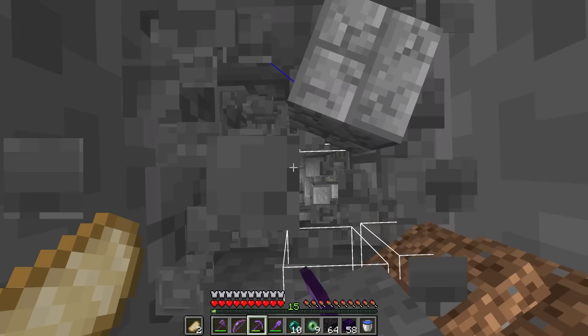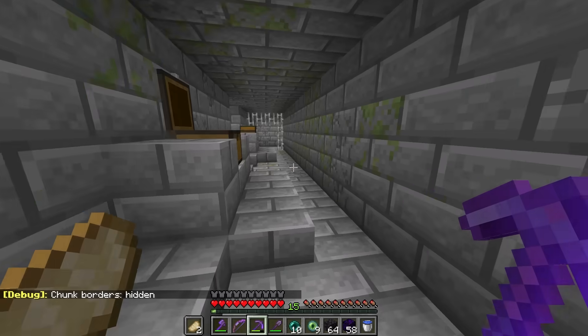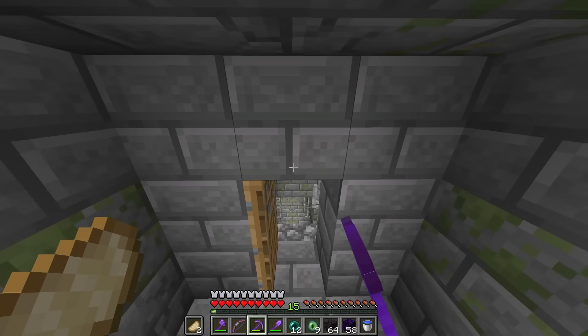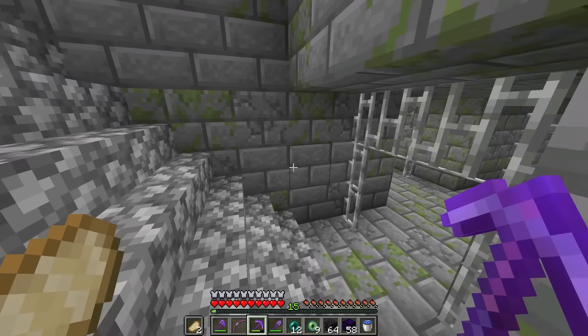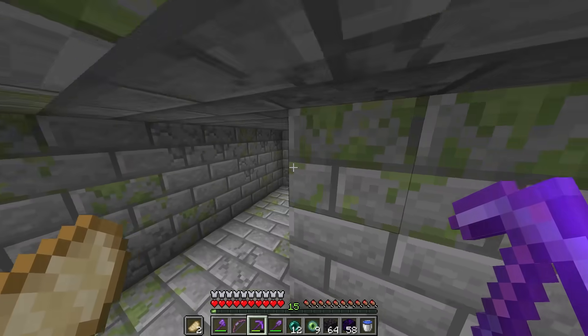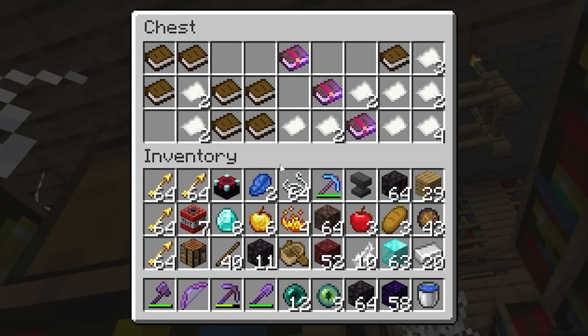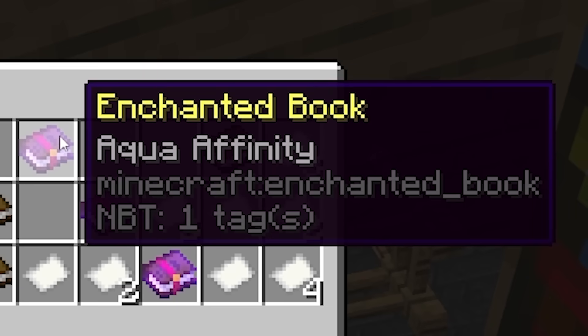Yes! Okay, we're here. Interesting. Oh my gosh — extra bread! I'm kind of running low on food, this is actually very helpful. Oh what? Amethyst shards? Oh my gosh, this is so weird looking. I've never seen a stronghold like this before. Library! Okay, very good. Oh my gosh, there's like three books in this chest — what can this possibly be? Riptide III, Power IV — I could get Power V now — and Aqua Affinity.